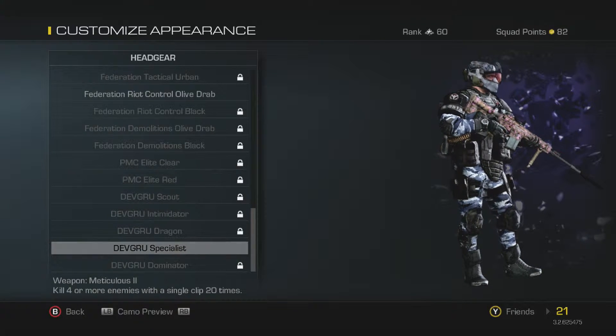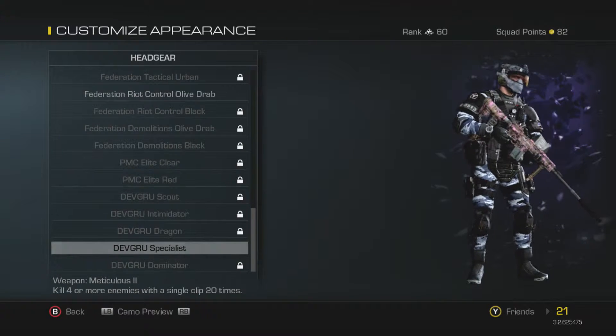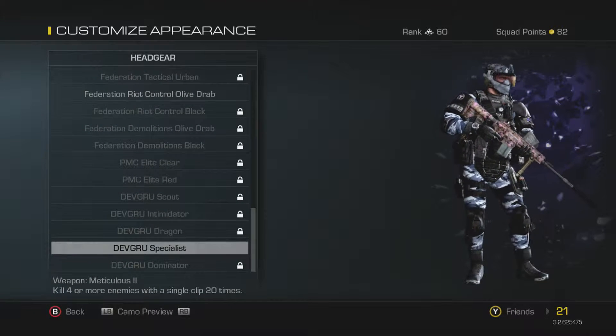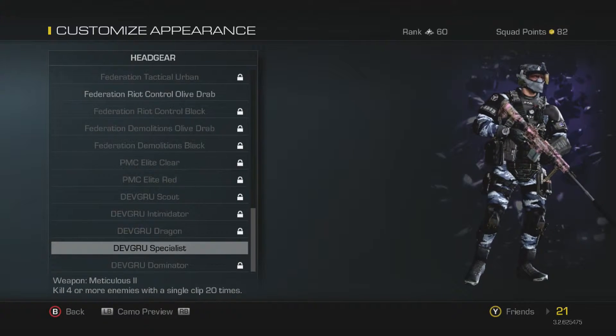Hey guys, Zack here with 3Head Noobs, bringing you guys another Call of Egos video. Today I'm going to be showing you guys the quickest way to get the Dev Guru Specialist Helmet, which as you can see at the bottom of my screen, you get it for the Challenge Meticulous Level 2. The first level requires you to do this 5 times, then 15 times for Level 2.